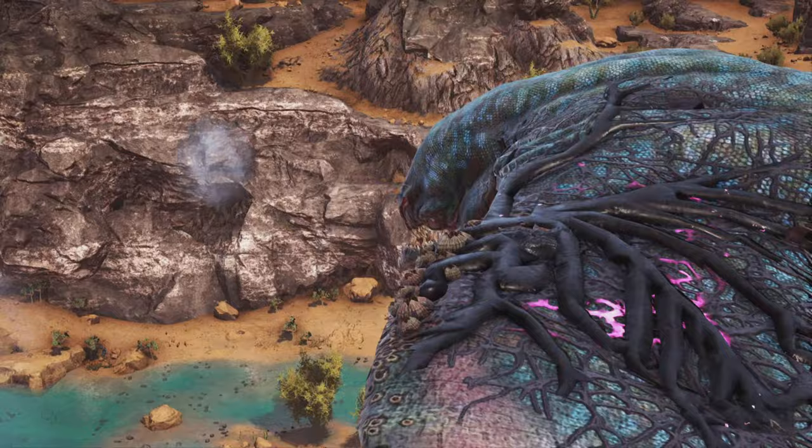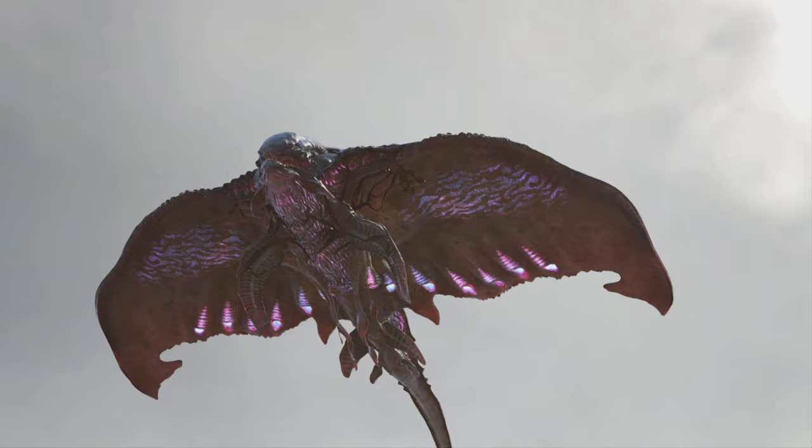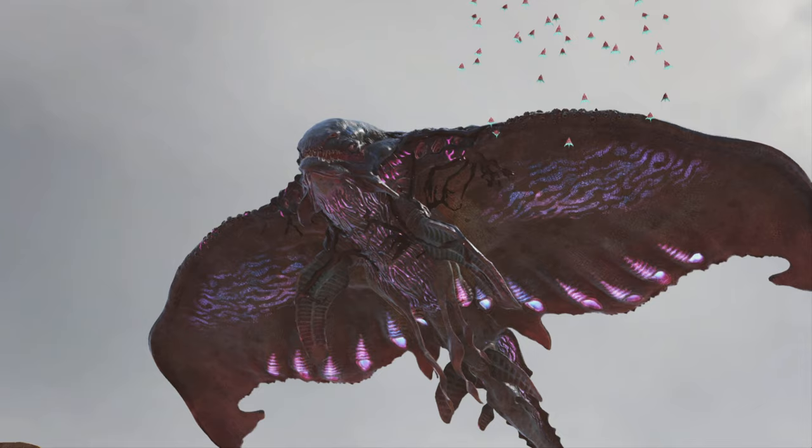It does have a lightning stun that can stun you off your mount, but if you just move carefully you'll be fine. It also has a Bite Attack that's pretty easy to avoid — just stay away from its mouth. With that all being said, you can do some pretty easy strategies, like bringing an army of flyers, or you can just use a Giga on the back of a Quetzal and melt through it pretty easily.